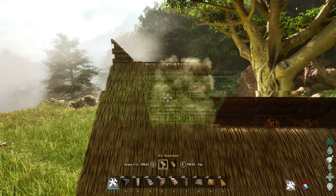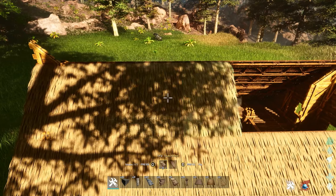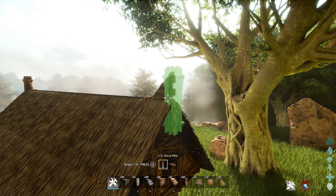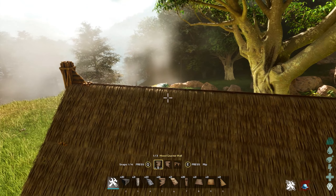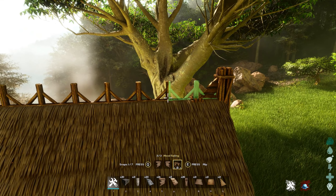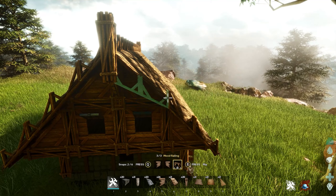Now we can finish our thatched roof, laying them along to fill in the rest and make it all work. We'll have the little end bits for detail — it looks Viking-ish. We'll add a pillar there for a little bit more going on at the end. Then we want railings on top — flip them around and go along the top of the roof for some extra detail. I feel like this adds to the aesthetic we're going for with this house.